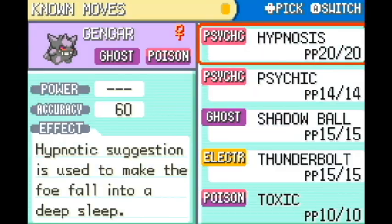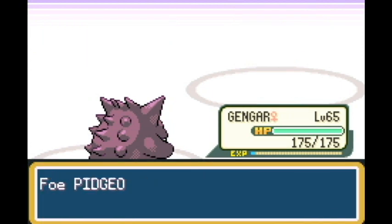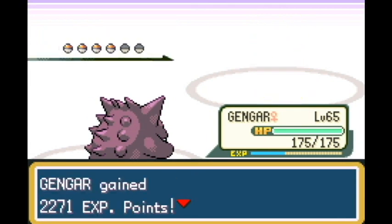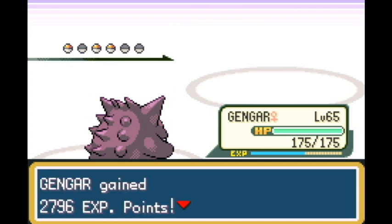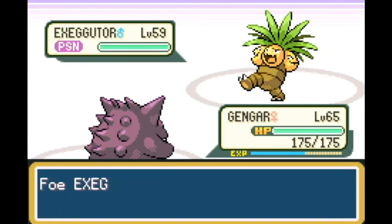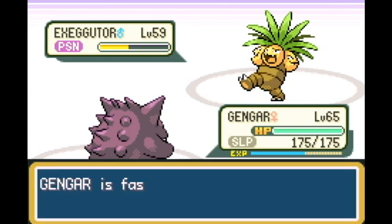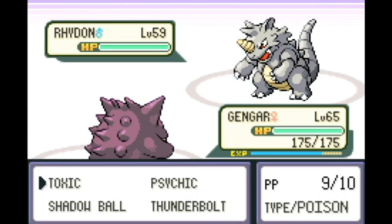Now we're going to try Toxic - bring in Toxic, get rid of Hypnosis. Hypnosis did its job, it's done now. The first three Pokemon are 1-hit KOs: Thunderbolt on Pidgeot, Shadow Ball on Alakazam, Thunderbolt on Gyarados. Then against Executor, we go for Toxic. What Toxic does: it's not going to poison badly at first, but the damage increases each turn. When Executor puts me to sleep, I don't lose health and it keeps losing health from poison. Boom - perfect. We've got a combo that works.